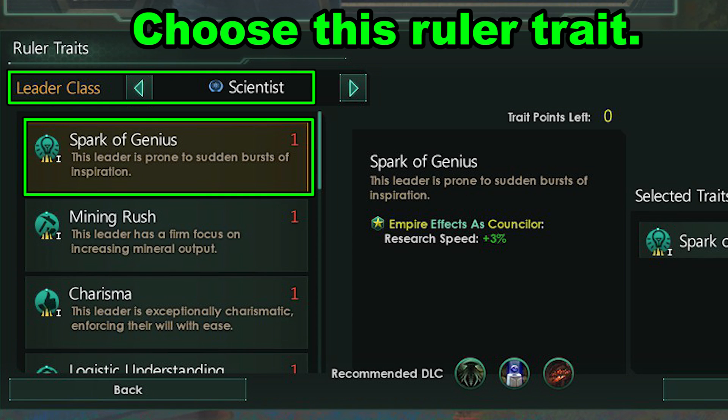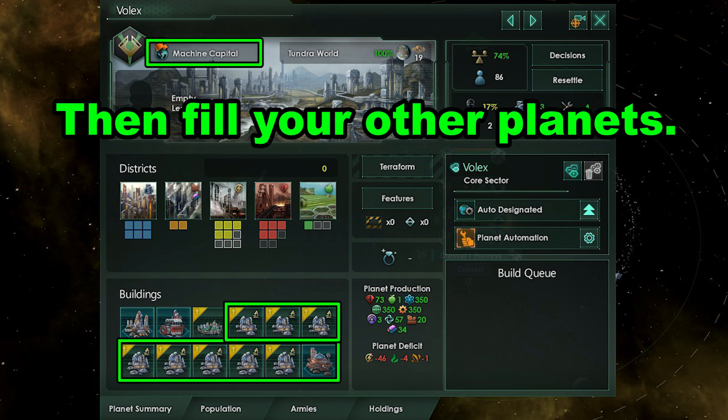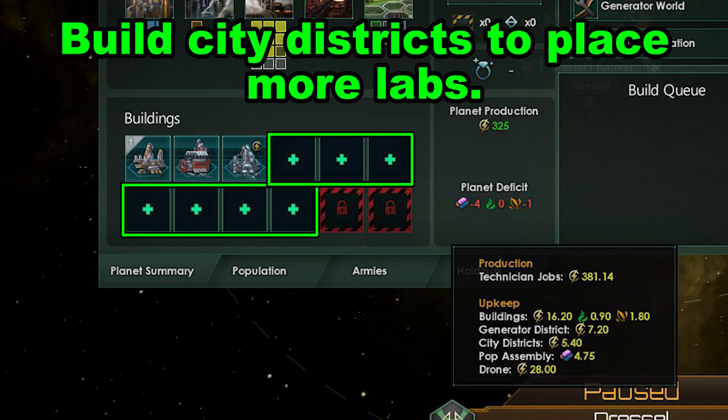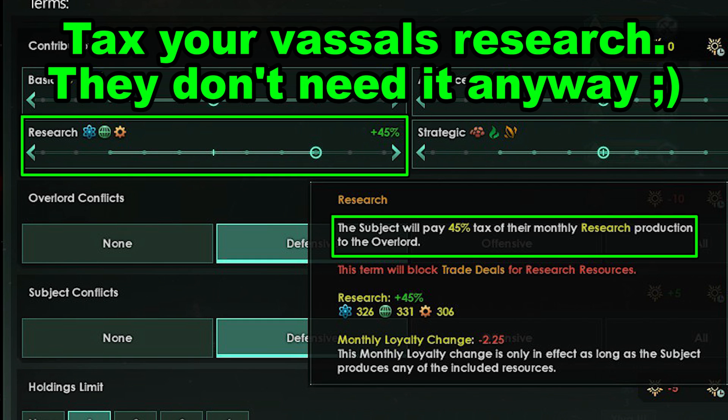For species, pick Intelligent and Natural Engineers for engineering research, as it is usually the best. Pick the Scientist leader class ruler trait. Start the game, fill your capital with research districts, then fill any empty building slots not already taken by something important to the designation like an energy grid or generator world. Try to free up as many building slots as you can. Get consumer goods production going right away, start taking systems and build research stations on them, and take all the research percentage and speed technologies such as Academic Optimization and Quantum Theory.